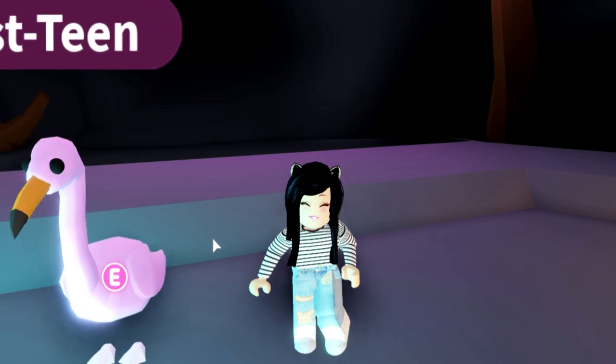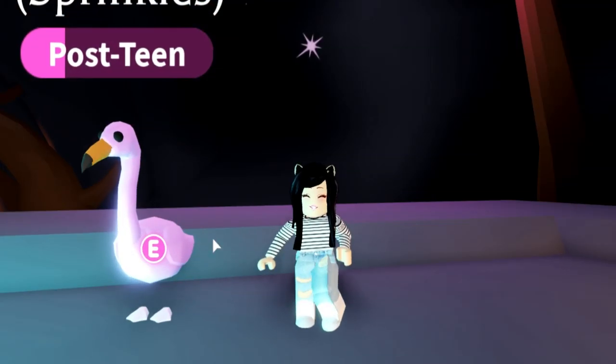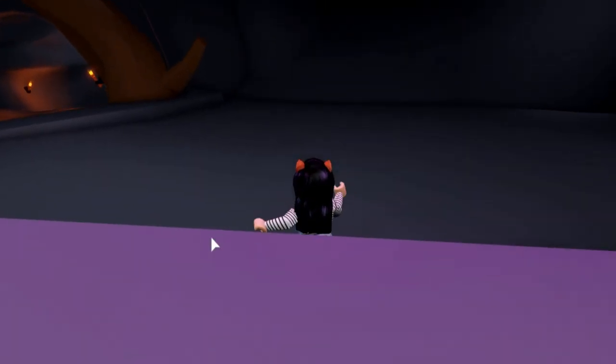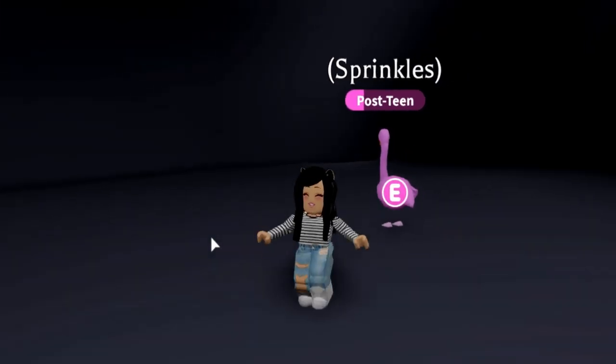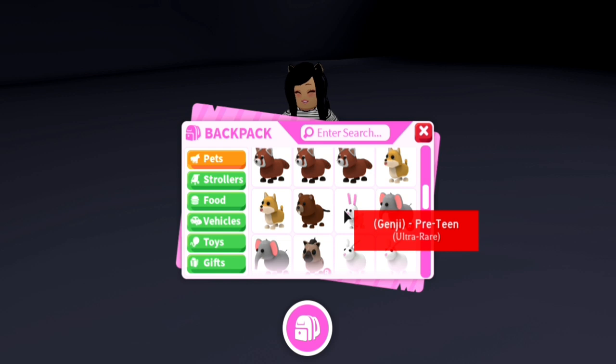I did see a couple of questions asking if you have a pet with the ride-on potion whether it will transfer — and it will. So if you have four pets and one of them has the potion, your glowing pet will actually be rideable. So Sprinkles is going to have to go away because I'm going to show you guys my brand new glowing pet.